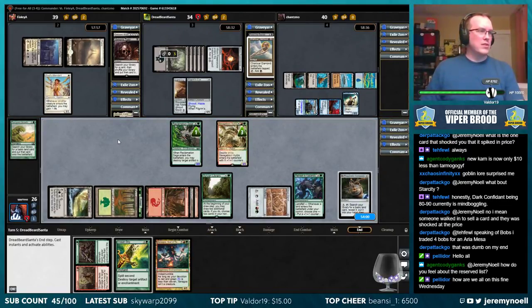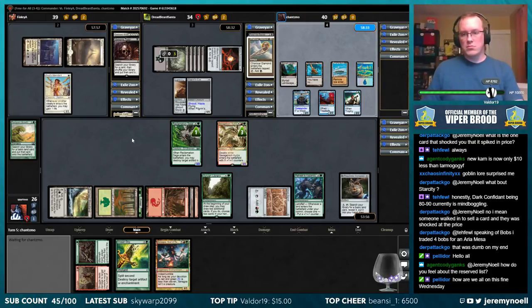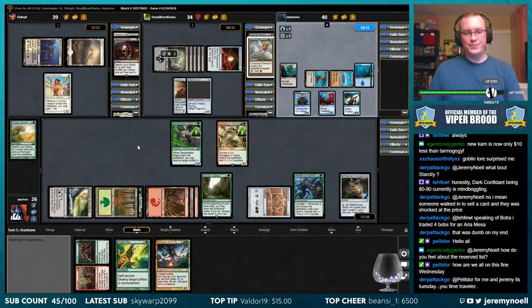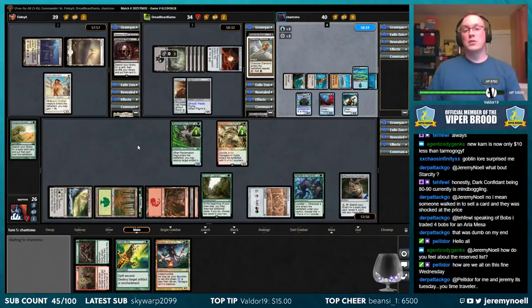Agent Cody Gangs, how do you feel about the Reserve List? I personally feel like it probably should go away, but it's just not going to. I hated that about a month or so back I ended up trading a Lion's Eye Diamond when it was about $140, and then it skyrocketed all the way up to like $260 now. I was trying to buy those when they were $30.